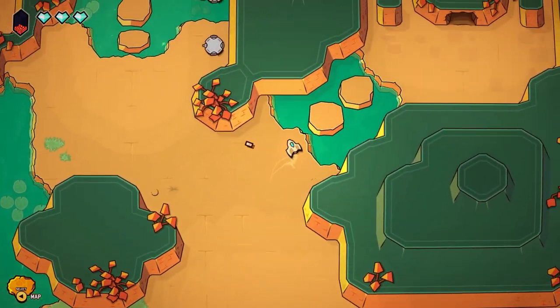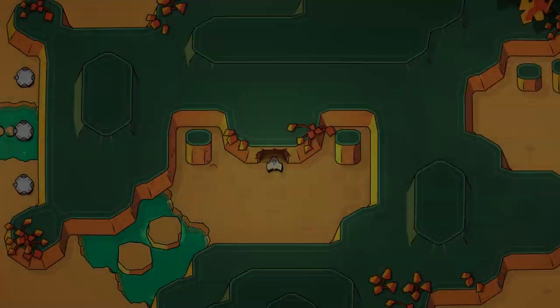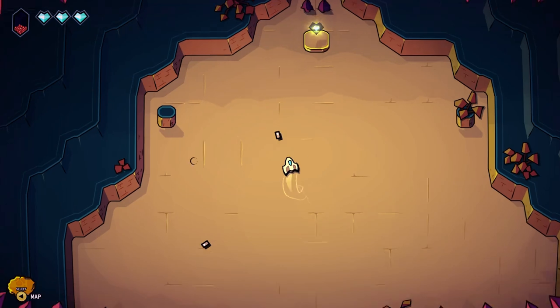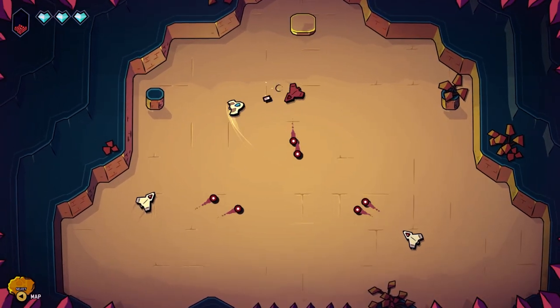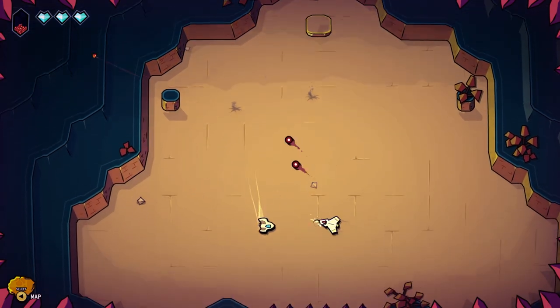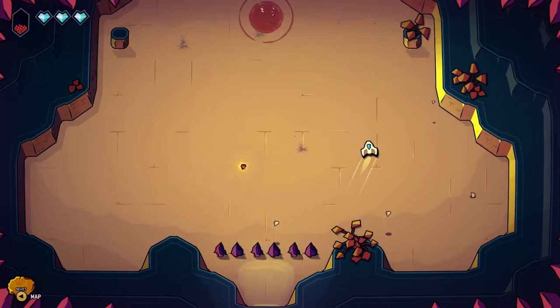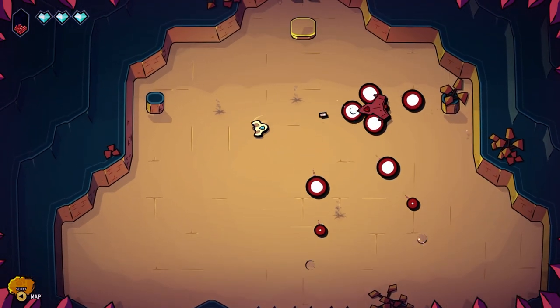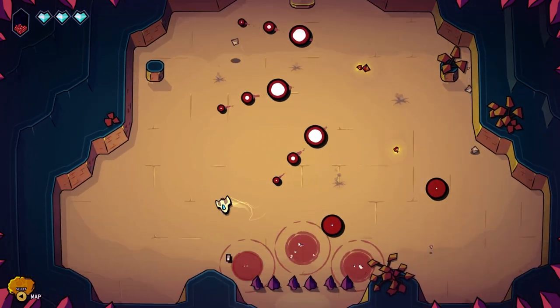We'll do little spins while we're shooting. One thing I like about this game is that you can move and shoot at the same time without getting affected — it doesn't really slow you down shooting. So it's always about moving. It's ABS: Always Be Shooting. If you follow that advice, you're going to win this game.